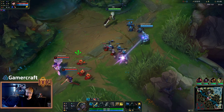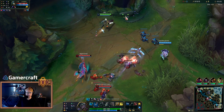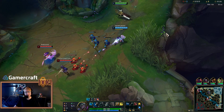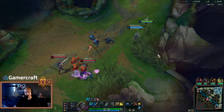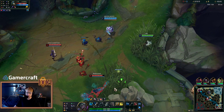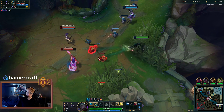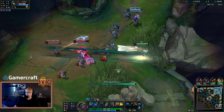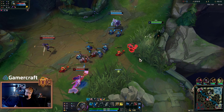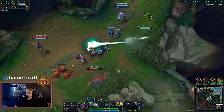Let me just walk you through this. Look at that — 20% slow on my Q. So as we all know, last season Senna's main rune was Glacial Augment. And it is no longer like that because Glacial Augment was reworked into a way that it only procs on hard CC. So really, Glacial is like a completely dead rune on Senna.